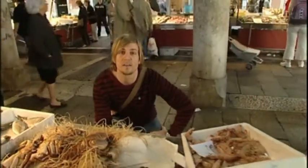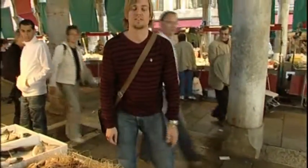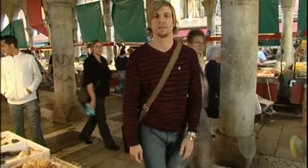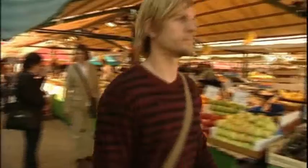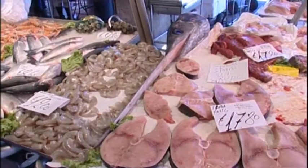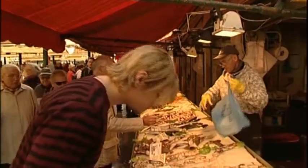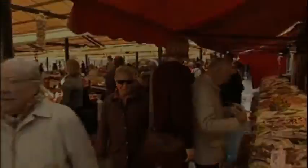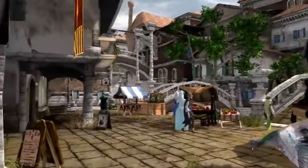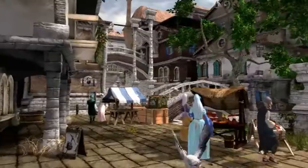Here at Rialto Market you can find fresh things like fish, vegetables or fruits, and I'll take a look now. Venice was a huge trade empire in the 16th century and different cultures gathered around here and traded with each other.